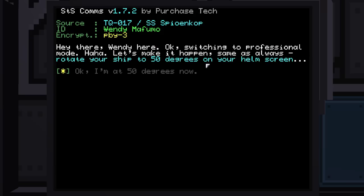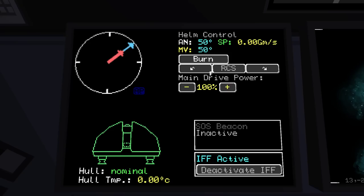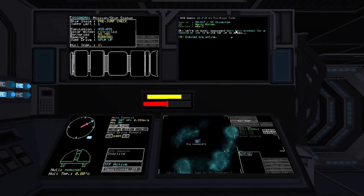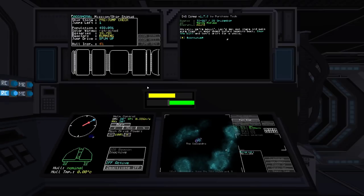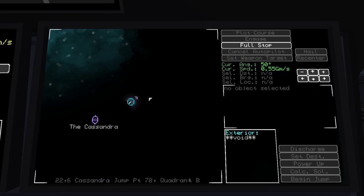Now we're going to go through a little maneuverability tutorial. As you can see we have manual controls here; if we want to do manual maneuvering we do a little bit of burning. Now as you can see we're drifting a little bit — that arrow shows our direction, that's the direction we're going.